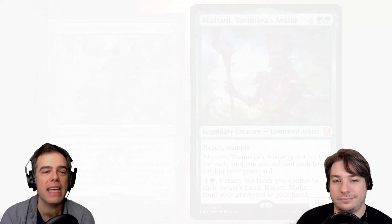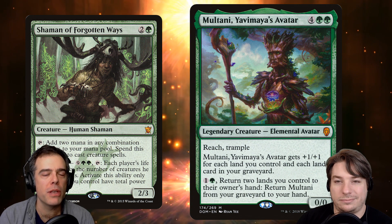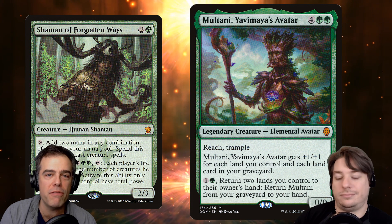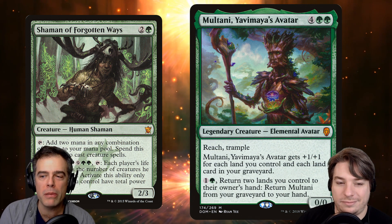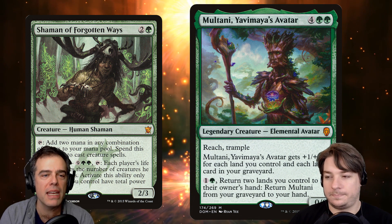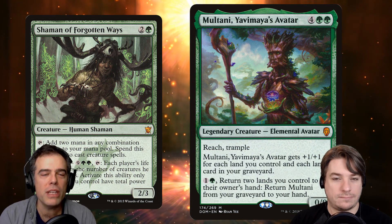My pick is Multani, Yavimaya's Avatar. I just love this card. The ability to return it from the graveyard is great — the cost of returning lands to your hand is only a benefit for Tatyova. Maybe it holds us back a little bit, but with Wilderness Reclamation we're able to utilize so much mana that I think it's fine. Don't knock the reach — reach and trample is a fantastic combination. Reach is an underrated part of Multani, and if Magic Arena is any evidence, it is definitely forgotten about quite a bit.